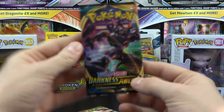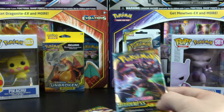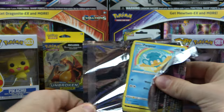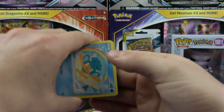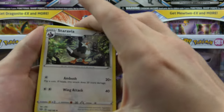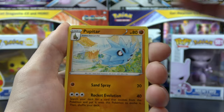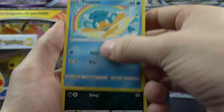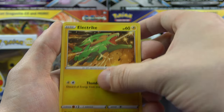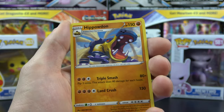We'll do another Darkness Ablaze. But first, give you guys another code. And here we go. Starly. Pupitar. Panpour. Spinarak. Buneary. Dunsparce. Electrike. Reverse Marill. And Hippowdon.